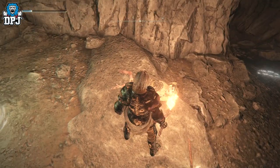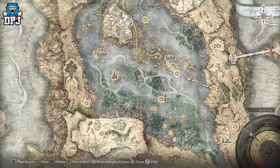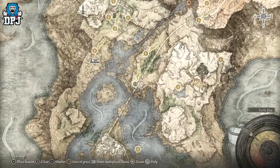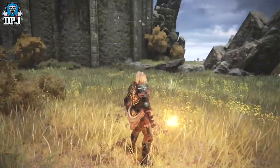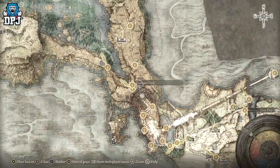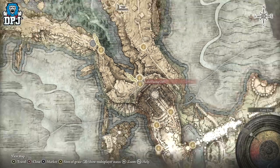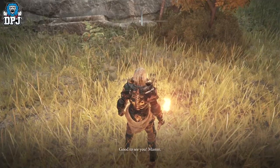After giving him his equipment, clear out all of his dialogue yet again. From here he can spawn in one of either two random locations. The first location — and he was there for me straight away — is this point on the map: East Raya Lucaria Gate. If he's not there for you, he should be at the second spot, which is the Lake-Facing Cliffs, just up from where you defeated Margit.